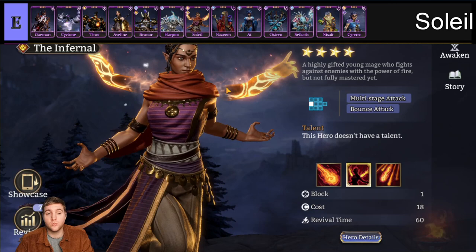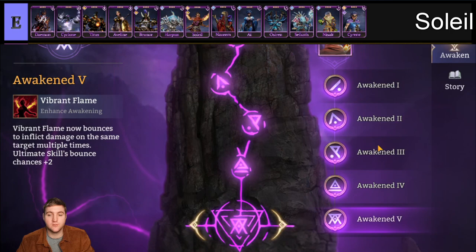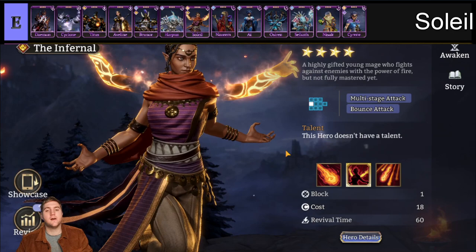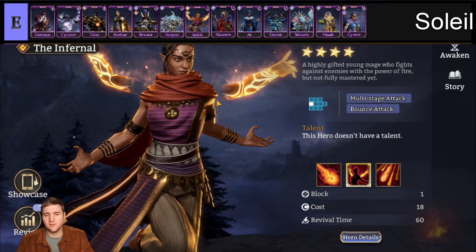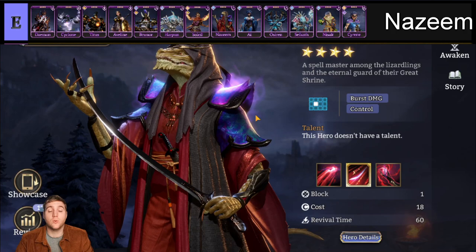Next up we have Soleil, belonging to the Watcher and Infernal factions. She's kind of just a single-target nuker that can bounce her attacks around a bit. It's just not particularly strong. She has some awakenings that can help her bounce and do a bit more damage faster, but it's not really enough. I've heard people have some success with her in Tide, but these are very endgame players. She's just not a particularly strong mage and there are other single-target epic mages that are a lot better.